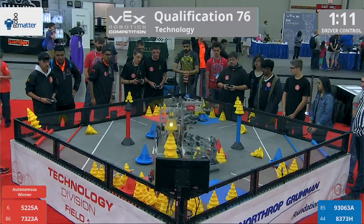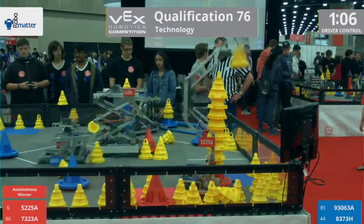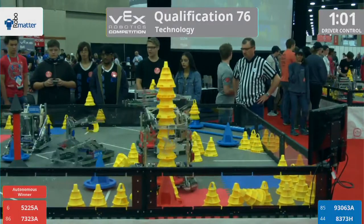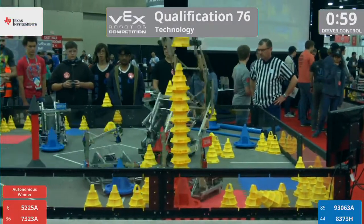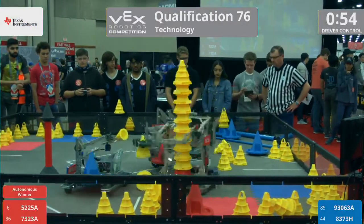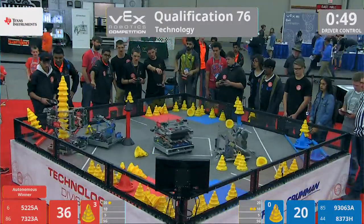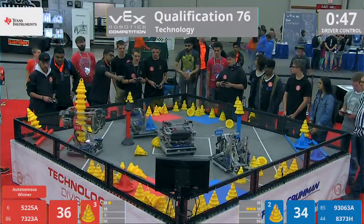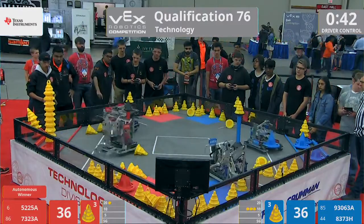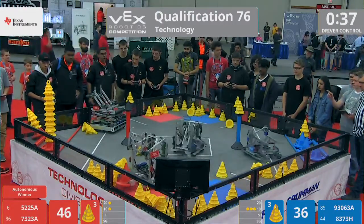Let's look at the blue side. Simitech Robotics — they have a blue mobile goal with two cones stacked high. They place it into the 10-point zone successfully. Red still hunting for more cones with one minute left in the match. Got nearly a 10-stack going here from the Canadian team. They are getting defense played on them by the blue bot, but they got out of there and red scores a nice one into the 10-point zone.